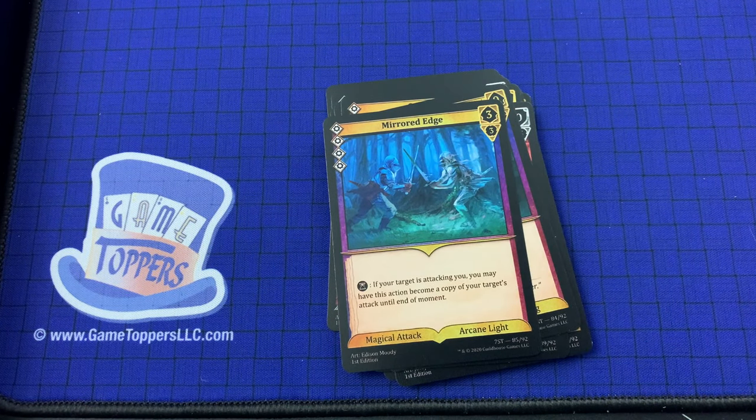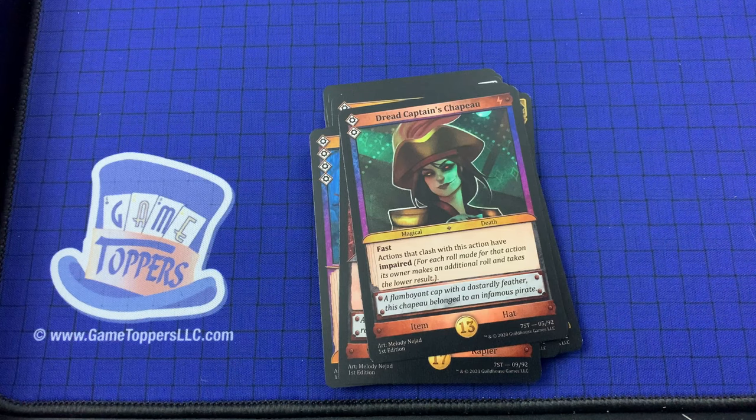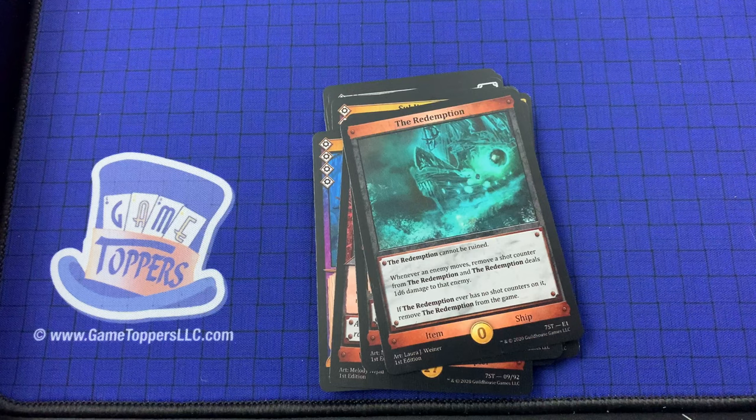Mirrored Edge — 4 cost, 3 and 3. If your target is attacking you, you may have this action become a copy of your target's attack until the end of moment. Magical attack, arcane light. And then we actually have 3 items. The Heirloom Rapier — weapon item, 3 cost, 1 and 3. If your target rolled 2 or more power dice this turn, this action gets plus 2 plus 0 until end of moment. Dread Captain's Chapeau — 2 cost. Fast actions that clash with this have impaired. Item, hat. And the Redemption — it cannot be ruined. Whenever an enemy moves, remove a shot counter from the Redemption, and it deals 1D6 damage to the enemy. If it ever has no shot counters, remove it from the game. Item, ship.